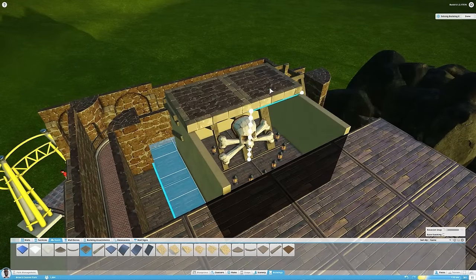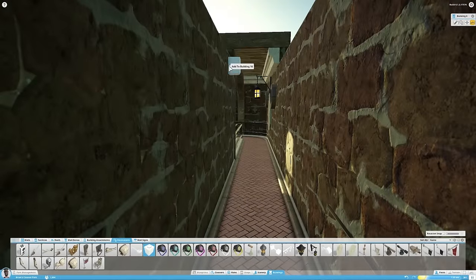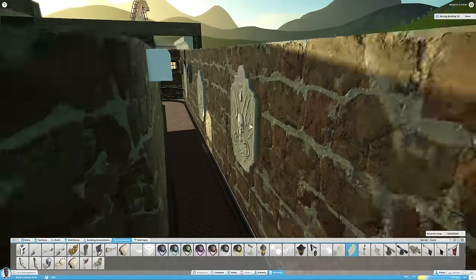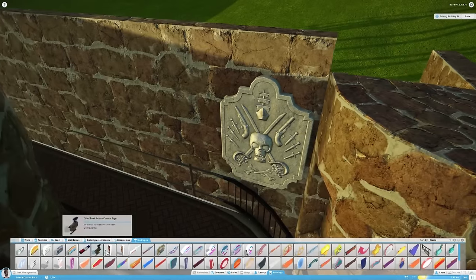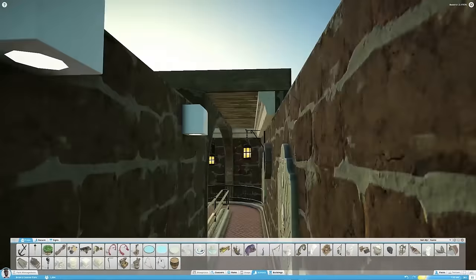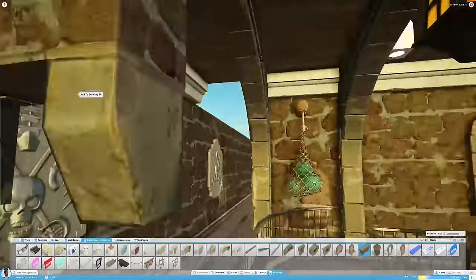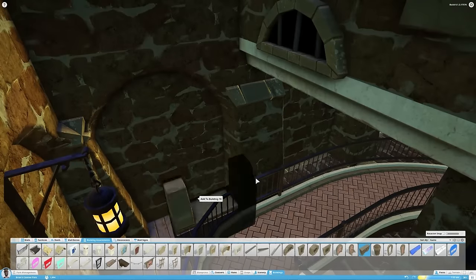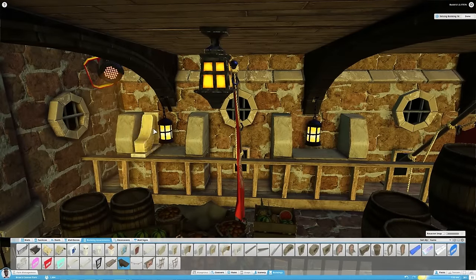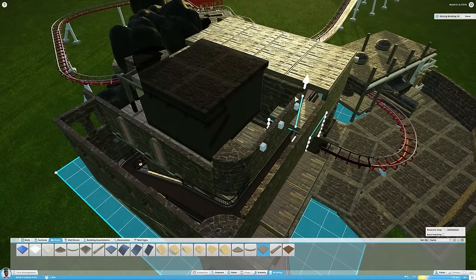There are gonna be lanterns around it that just add to the creepy feel, because this is gonna be kind of a demonic coaster — like a haunted castle. It's not gonna be a spooky castle exactly like a haunted mansion in a theme park, but it needs to have that spooky ambience. You walk through the queue line and only get the idea that you're in a haunted castle — you're not seeing special effects or hearing anything that actually says you're in a haunted castle until you ride the coaster.